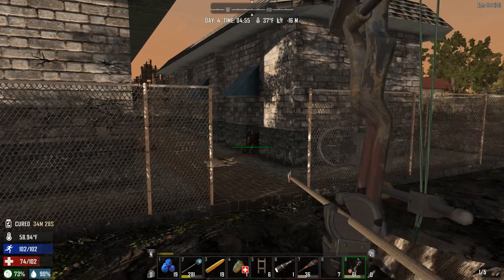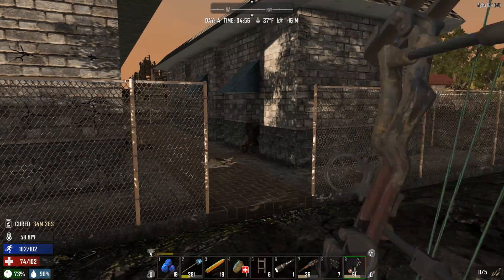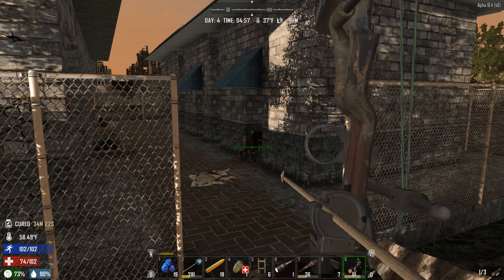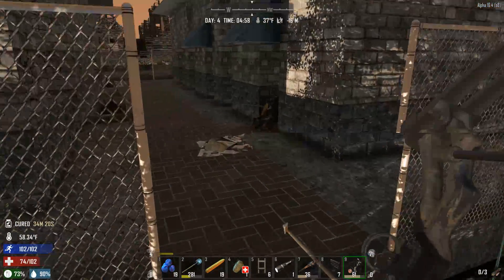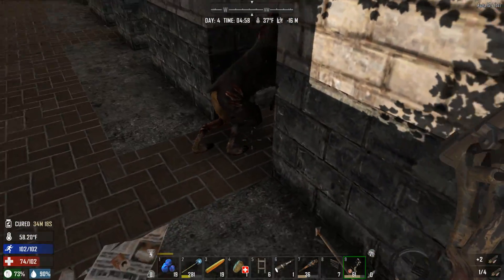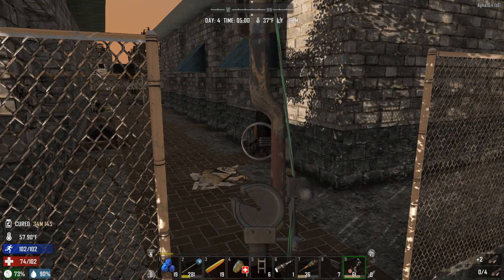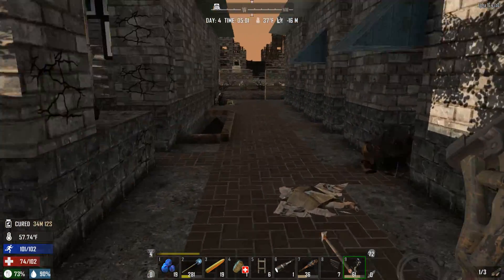We're down to seven arrows and I'm missing with him too. This should be hitting him. There we go, right in the butt. I need some of these back, so I'm going to walk up to him and just grab a few. There we go, he's down.